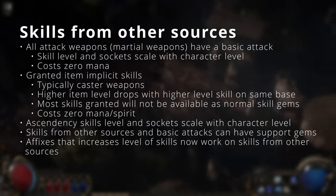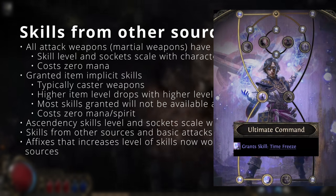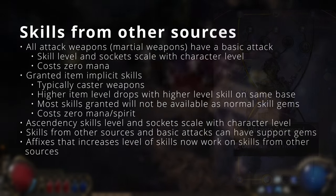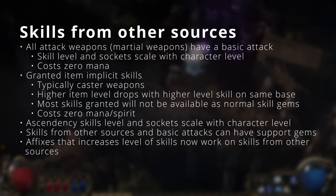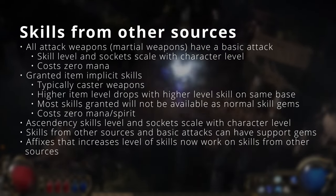Some skills are also gained from ascendancies, and similar to basic attacks these will scale with character level. New for PoE 2 is that skills from sources other than skill gems can still be scaled by affixes such as 'plus two levels of all skill gems.'